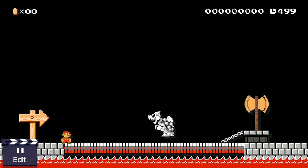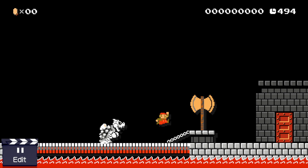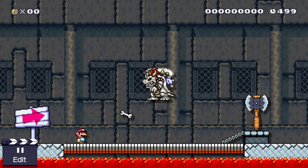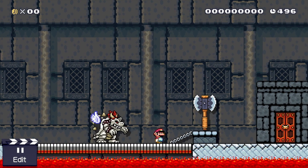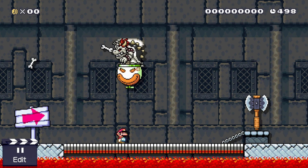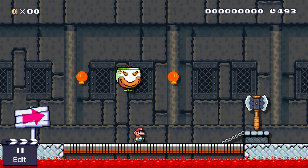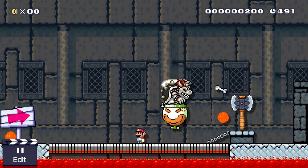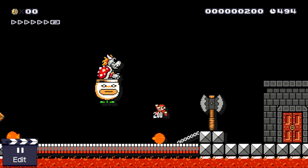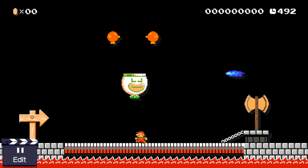We'll quickly look at Dry Bowser with wings, although we're not really going to see much of a difference. Here he is in Super Mario Bros. 1, here he is in Super Mario Bros. 3, and finally here he is in Super Mario World. Jump on the axe and take him out. Here's Dry Bowser in a Clown car in Super Mario World — he'll throw out bombs so we can grab him, throw him up, and bonk him on the head. And here we have Super Mario Bros. 3 Dry Bowser in a Clown car, and finally Super Mario Bros. 1 Dry Bowser in a Clown car.